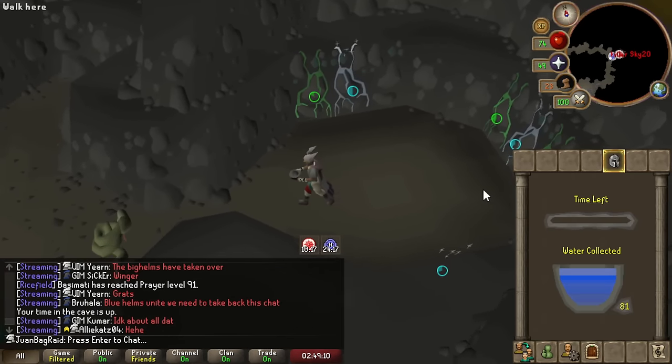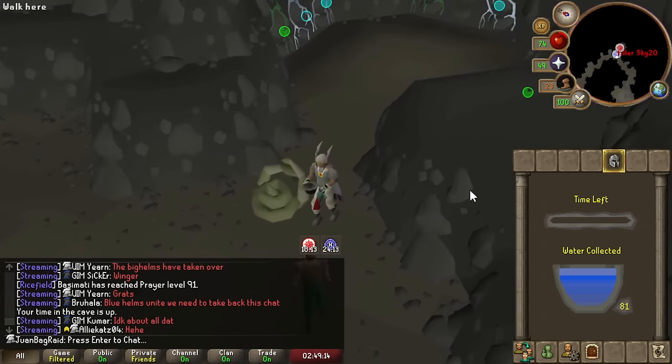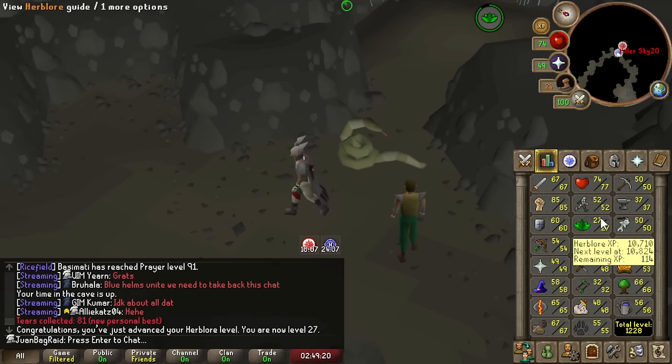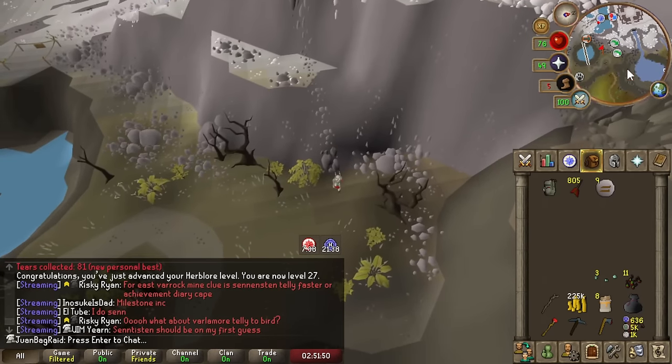That's going to be some stonks Herblore. We finally set it up so that Tears of Guthix would go straight to Herblore. Going to take advantage of that for some time. New PB — 27 Herblore. I can use the shortcut now, let's go!